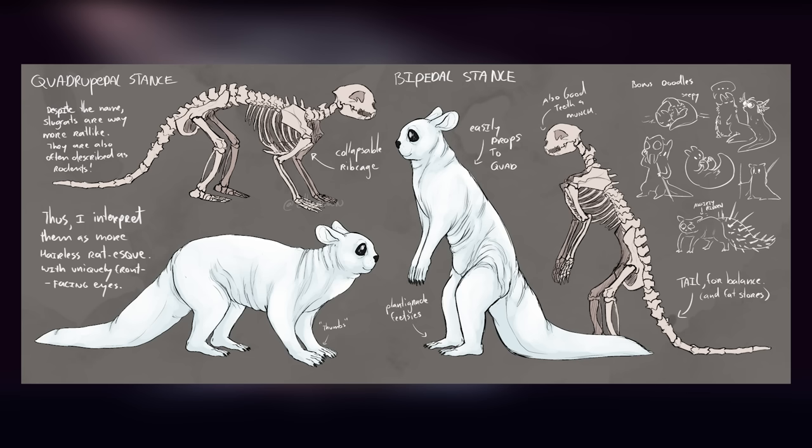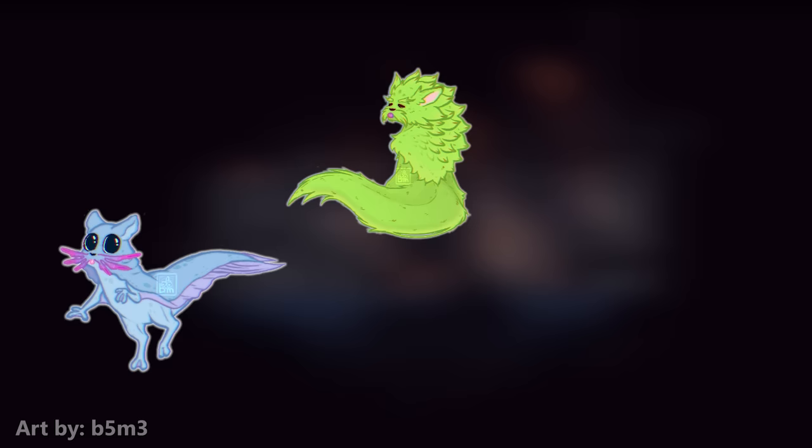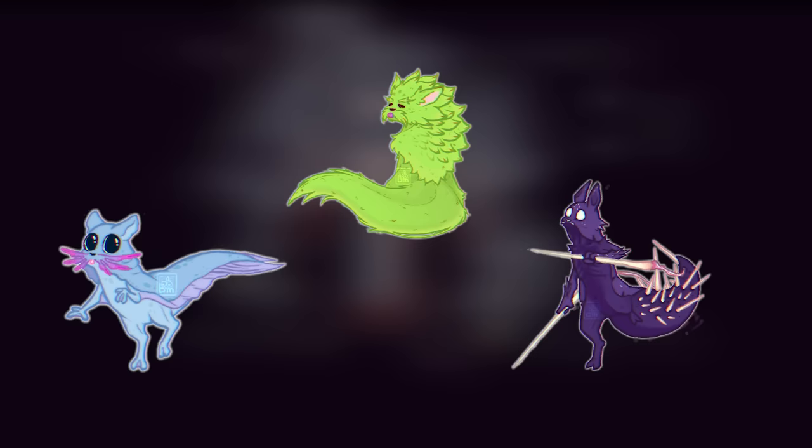Those slugcats appear to be a genetic blank slate for which any modification can seemingly be made, appearing in a number of different roles with a wide margin of unique anatomical details — from the exterior gills and larger eyes of the rivulet, to the thick hair and long tongue of a saint, to whatever the fuck is going on inside a spearmaster's body. They seem to be quite good lab rats for any form of genetic modification. This, mixed with their intelligence and maneuverability, makes them ideal for any courier jobs that a being like an iterator might need. Thus why there have been two to four of them used for exactly that purpose.